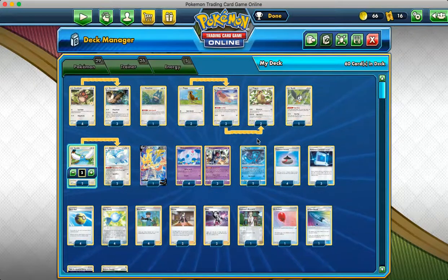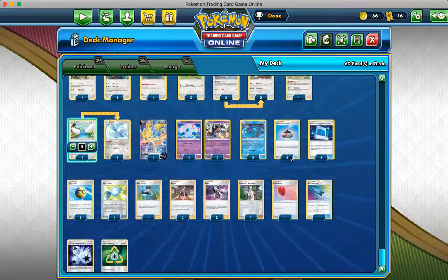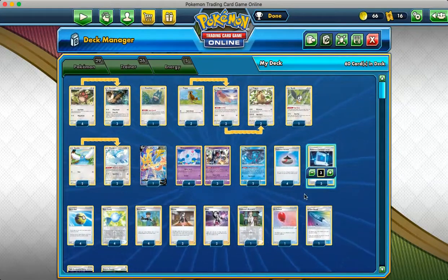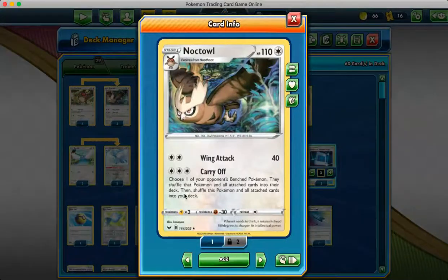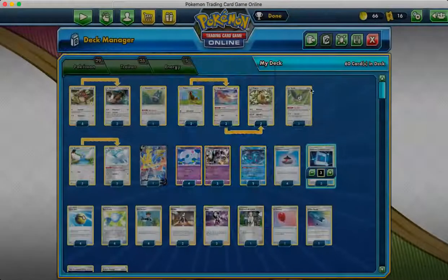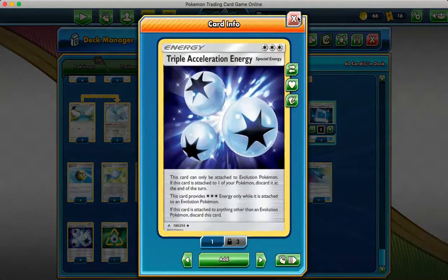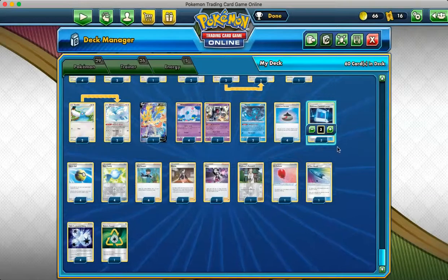Hello everybody and welcome back to another video. Today we're going to be doing a deck profile on this Noctowl control deck. What this deck is, you use Noctowl with the Carry Off attack for 3 colorless energy. So with Triple Acceleration Energy, you choose one of your opponent's bench Pokémon and they shuffle that Pokémon and all cards attached to it into their deck. It costs 3 colorless energy, which means we can utilize Triple Acceleration Energy to use that attack for 1 energy attachment.